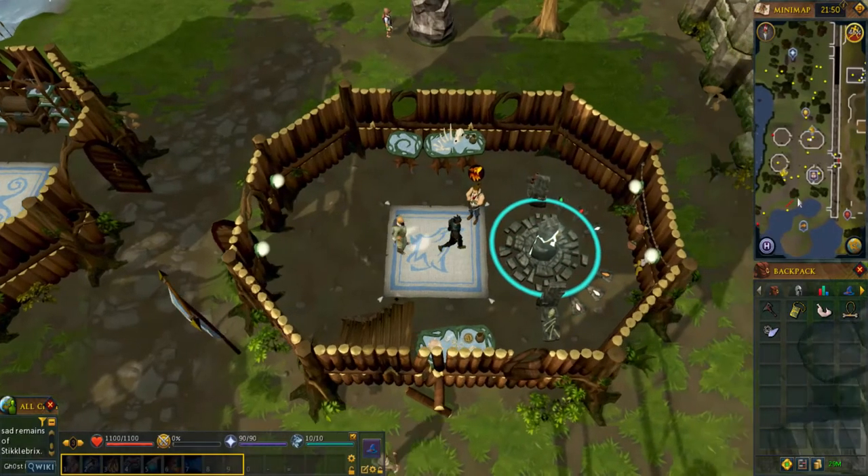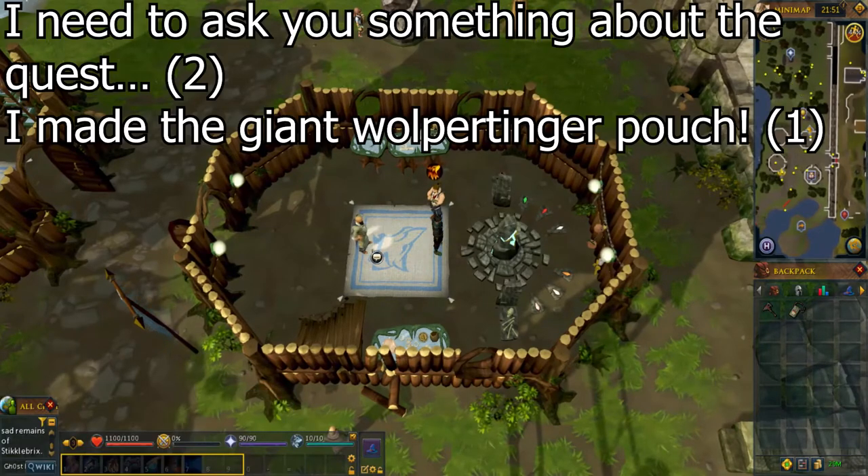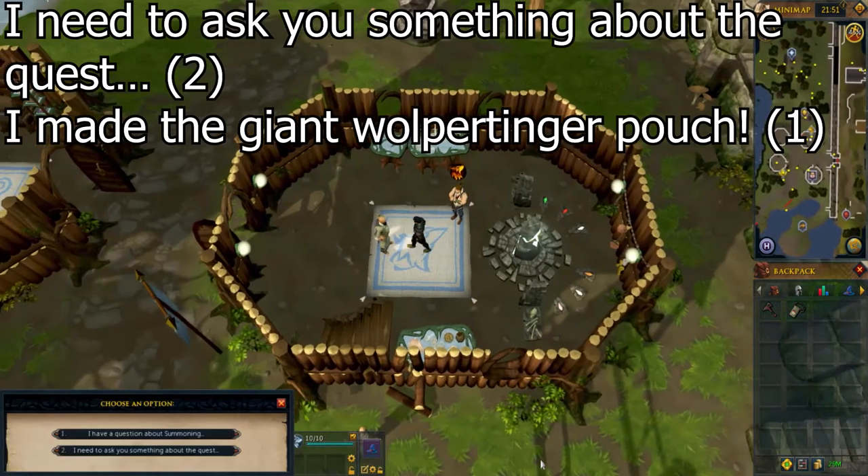Click on the obelisk behind him to turn all the items you gathered into a giant whopper tinker pouch. Talk to Pickup Sticks again and select the options shown on screen.